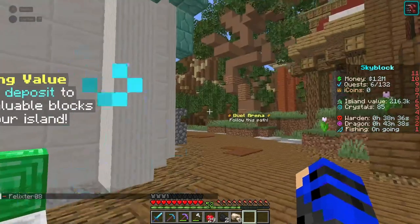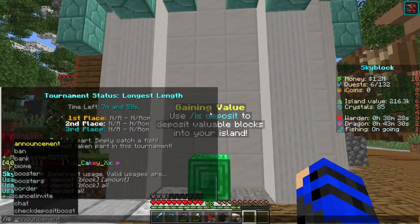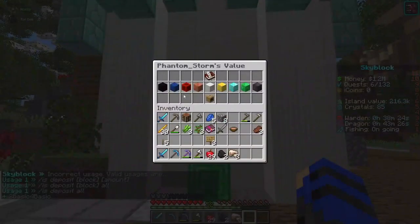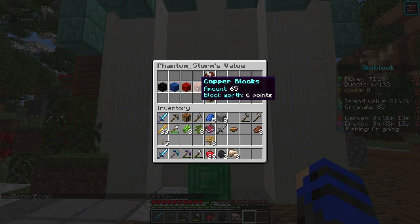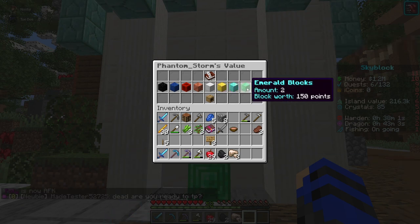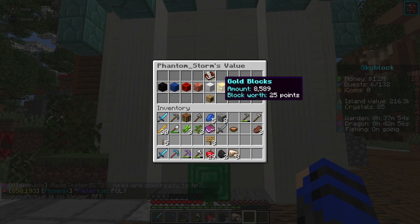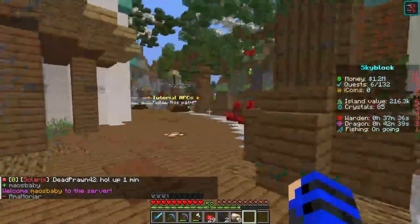The way you deposit island value is through the deposit interface — insert block. These are the tiers: coal blocks give one point, lapis gives two, redstone gives three, copper gives six — and given the amount of copper you get per ore, you can get a fair amount. Iron equals twelve, gold equals twenty-five, diamond equals one hundred, emerald blocks equal one hundred fifty, and netherite gives a thousand. I have eight thousand five hundred and eighty-nine gold blocks, which is why I have two hundred and sixteen thousand island value.